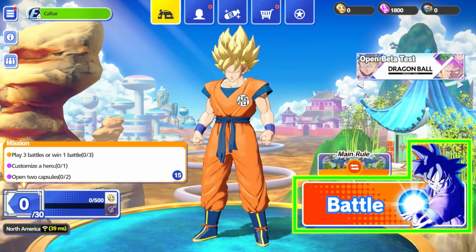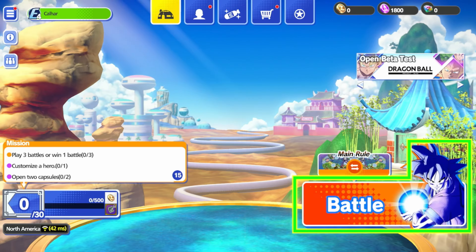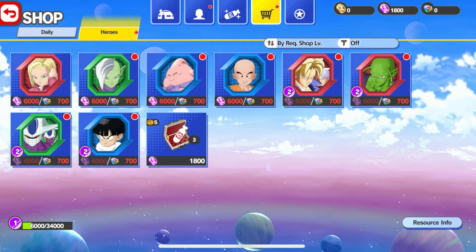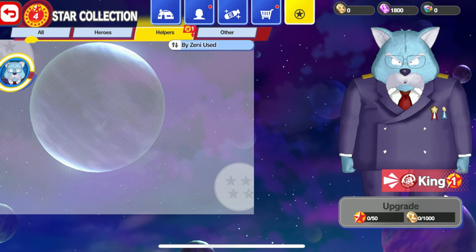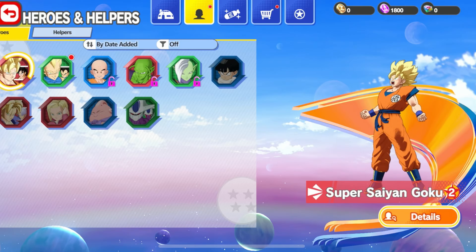It does look a lot different to games like Dokkan Battle and Dragon Ball Legends, which are obviously gacha games. This one however — you can go to the shop, go to the heroes, and I assume these coins you can just build up and buy the characters you want, which is pretty decent if that's the case. There also seem to be gems in the top right-hand corner which you can possibly buy at some point, but once again this is the beta.